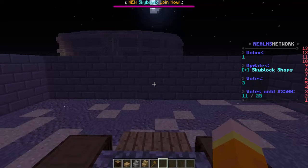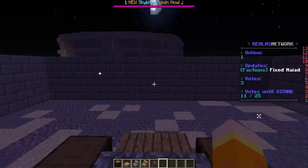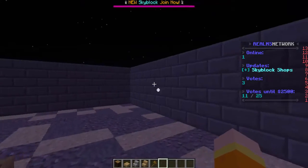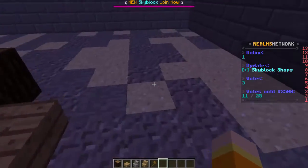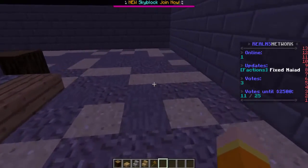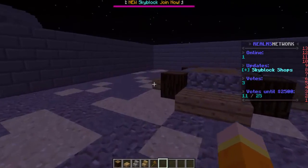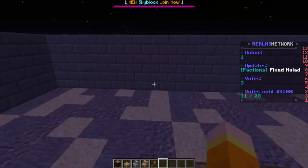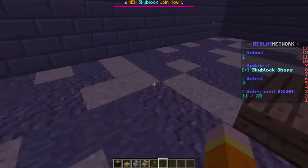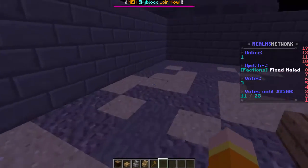Hey, what's up guys and welcome to a new CAF5 tutorial. Today we're going to be doing a tutorial on WorldGuard. The fun thing about WorldGuard is you can use it to protect things like your spawn, set up a PvP area, set up mines for a prison server, and so much more. I'm going to show you the very basics of how to protect a region with WorldGuard, and a few flags I think are pretty cool — like the build flag, the greeting flag, farewell flag, and more. Let's get started.